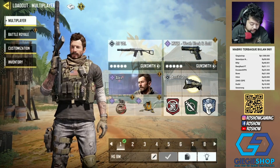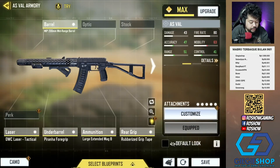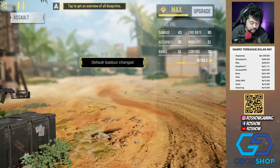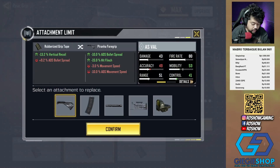Buat loadout-nya sebenernya ini gak jauh beda sama loadout yang pernah gue pake dulu, yang waktu di test server. Di sini gue masih pake MIP 200mm mid-range barrel, lalu pake OWC Laser Tactical, pilihan hover grip, large extended magazine, dan rubberized grip tape. Ini kurang lebih masih sama sama yang di test server. Dan kalau misalkan kalian pengen bikin lucu-lucuan juga bisa dibikin mirip sama VSS.